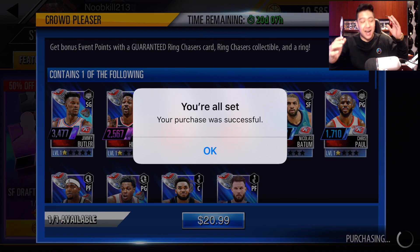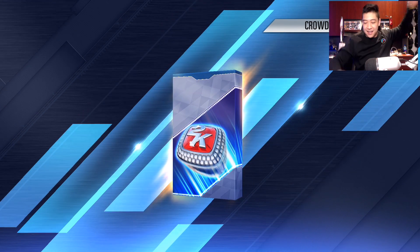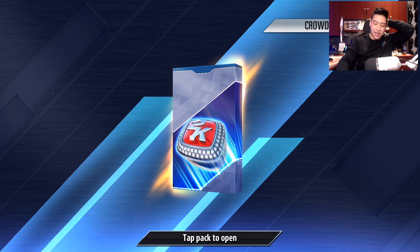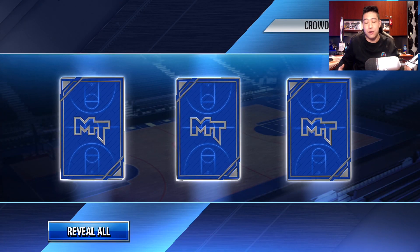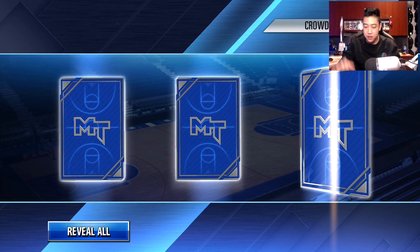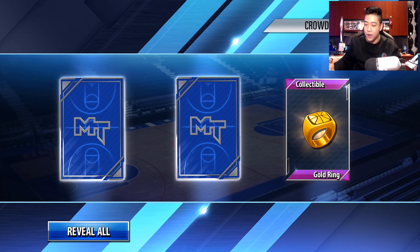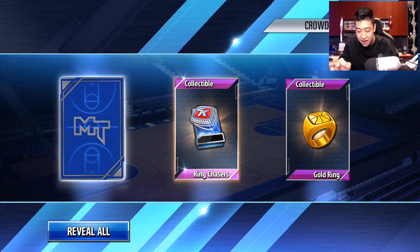Let's see if we can pull some cards. The highest it looks like is 3,477 Jimmy Butler. If we can pull him out of the packs, we won't have to craft him at the end of this. I would love to get Dwight Howard or Blake Griffin in this pack. We'll see what we get. Look at the artwork — it is sick. This one's going to give us three items instead of a regular ring chaser pack's two. This first item is just a gold ring collectible, and this one is a ring chaser collectible — only one though.